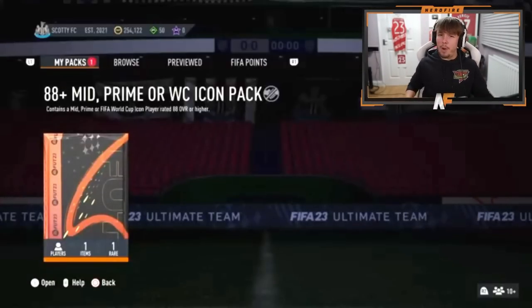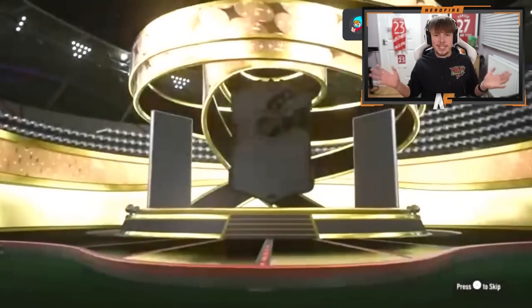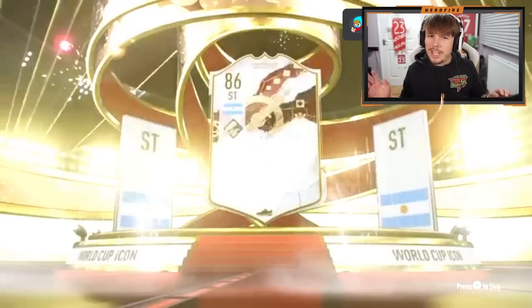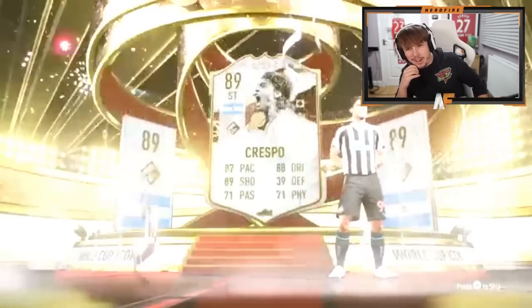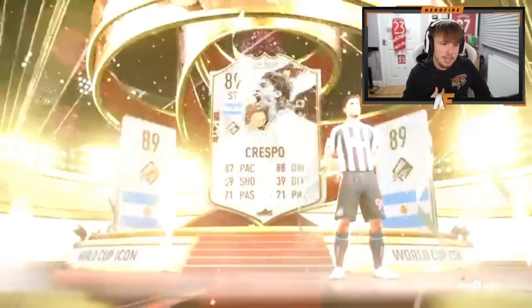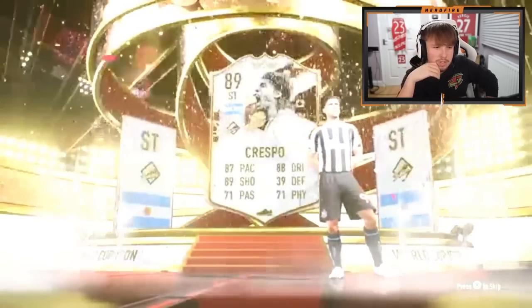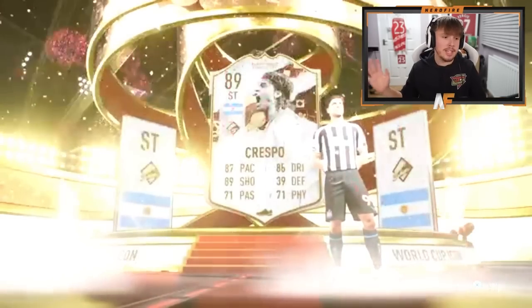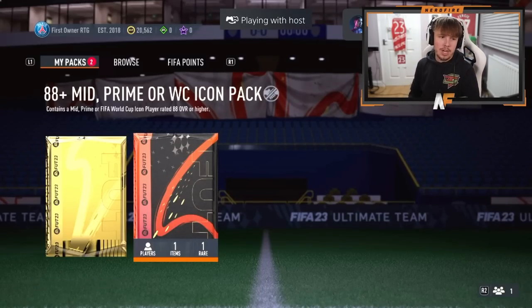Pevy is here with an icon pack as well. We've opened so many icon packs — can we see a big dub? World Cup Crespo — I don't know what he's like in game but 87 pace, 88 dribbling, 89 shooting. I don't think it looks that bad, though I haven't used him.